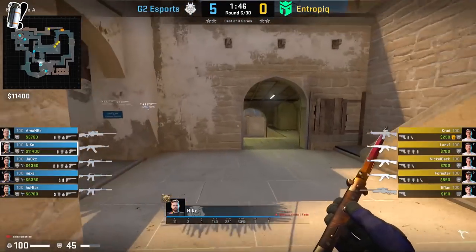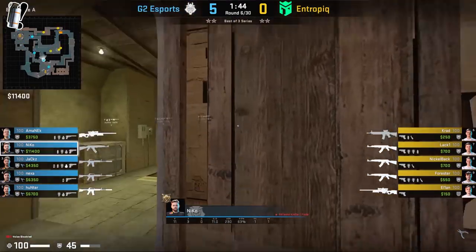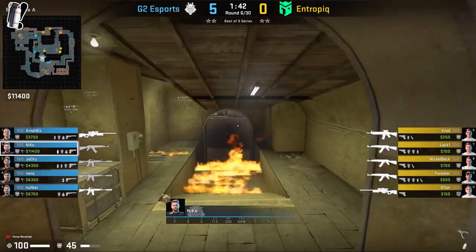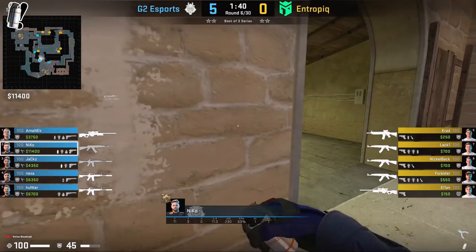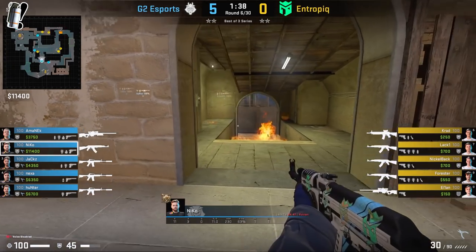In this example, Nikko's towards connector and he's going to flash over mid and jump-spot connector. By jump spotting, it can be really difficult for the T's to hit you. However, in one of his jump peeks, he's going to spot Foster across from him. So as a reaction, he's going to smoke off connector to delay their tick.